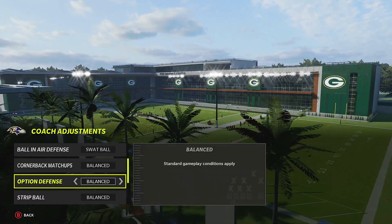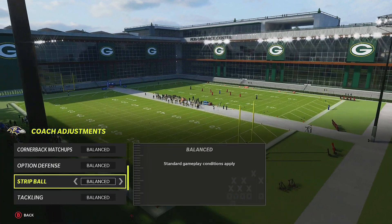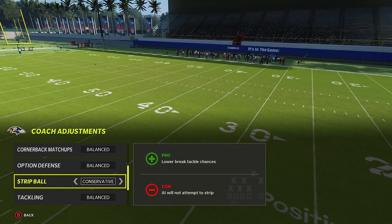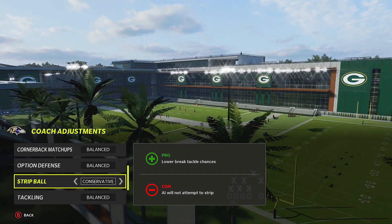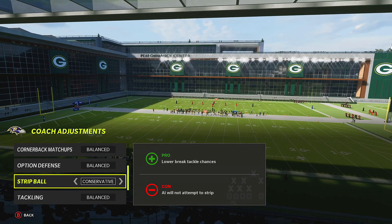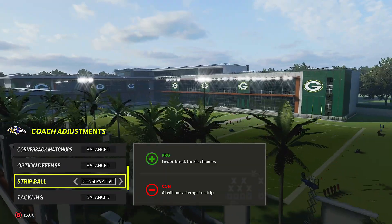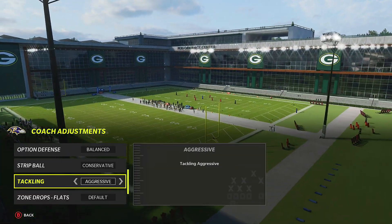For option defense aggressive, focus on the dive and pitch — but just leave it on balance or conservative. If they run one QB option play, put it on conservative and leave it there. Strip ball — you can go aggressive late game or if you need a turnover, but be careful of higher broken tackle chances and face mask penalties. Conservative means lower break tackle chances and AI will not attempt to strip.